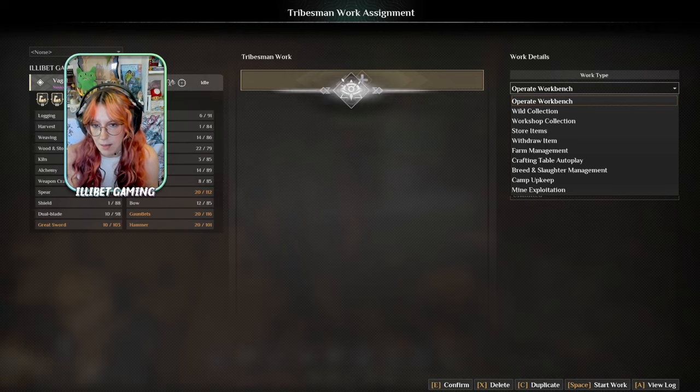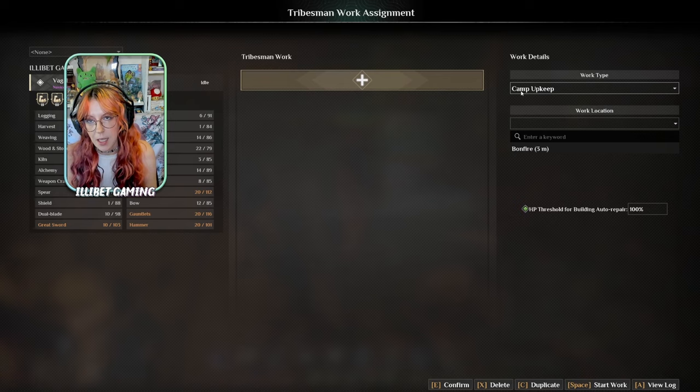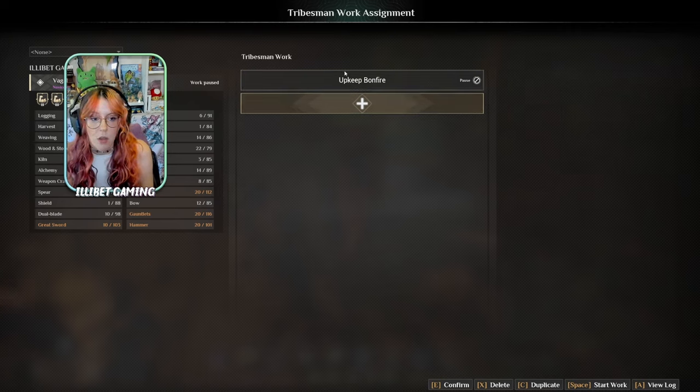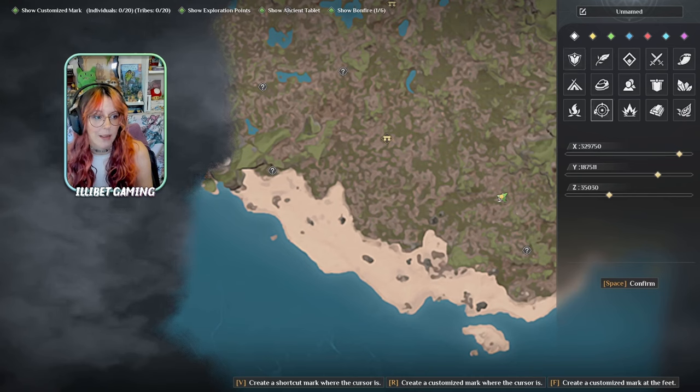So say I want him to upkeep my campfire — he'll put stuff from boxes or his inventory into the campfire to maintain it. If it starts to decay or gets attacked, they'll fix it up too, providing there are materials. You can select locations for them to work. You can also create customized markers on the map, which is handy for seeing where you're going, and you can also assign your followers there. Say I want him to go get trees in this area — I'll call this marker 'Tree', make it green, and make it a leaf icon.